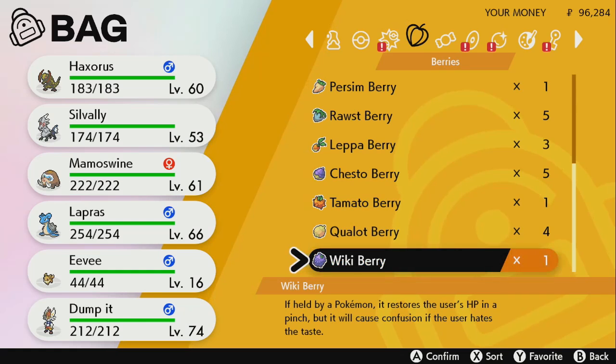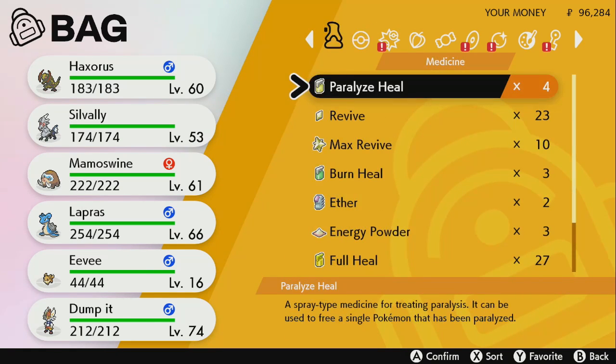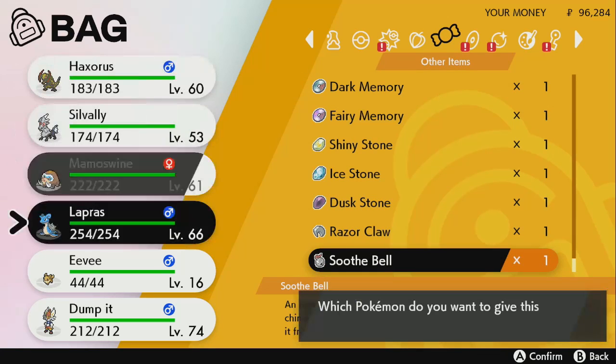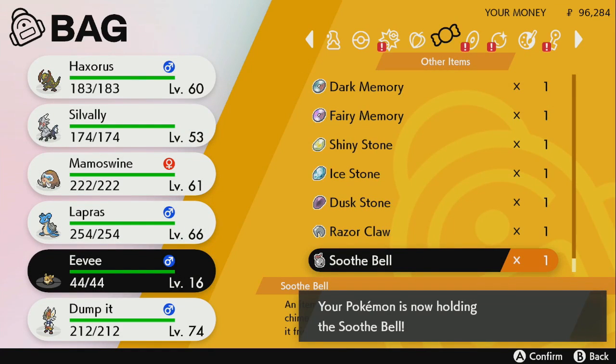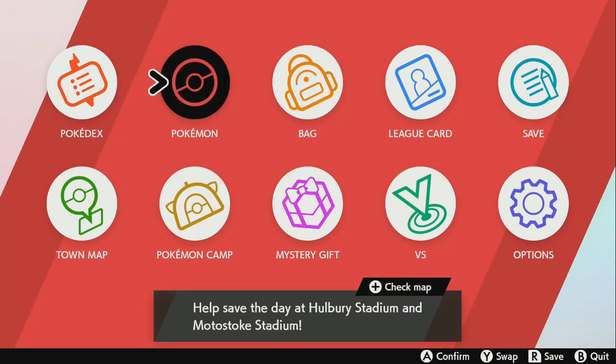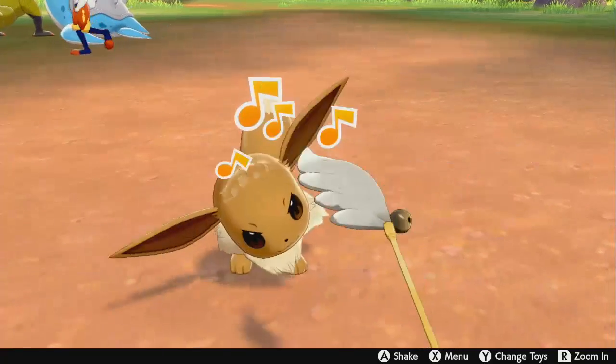It cannot learn a fairy move via TM — I repeat, it cannot learn a TM. Second, you need to give your Eevee a Soothe Bell. You find the Soothe Bell in Hammerlocke City, in the first house to your right — somebody there gives you a Soothe Bell. The Soothe Bell raises happiness faster.